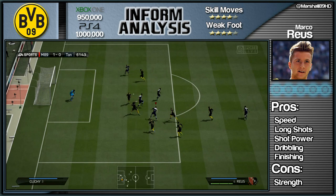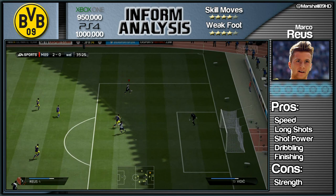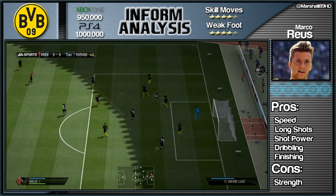He pulls off a nutmeg through that guy, heel to heel, and slots it into the back of the net. Every time you get the ball with Marco Reus, you want to cut inside and cause your opposition's defence mayhem. You want to cut inside and finesse it across the goalkeeper, because his finishing, power and curve are so damn good.